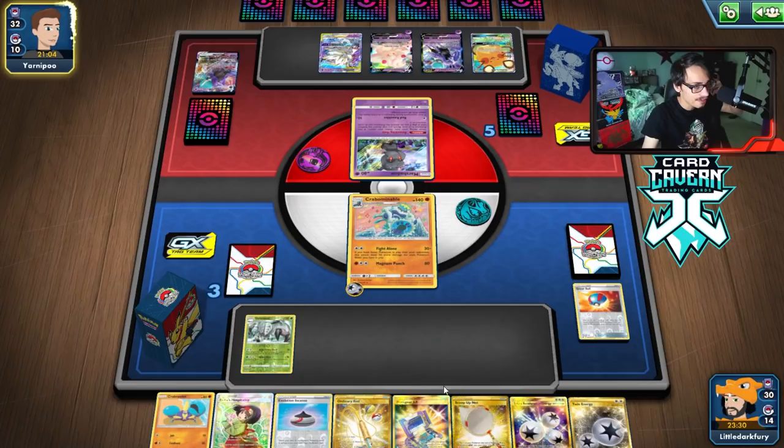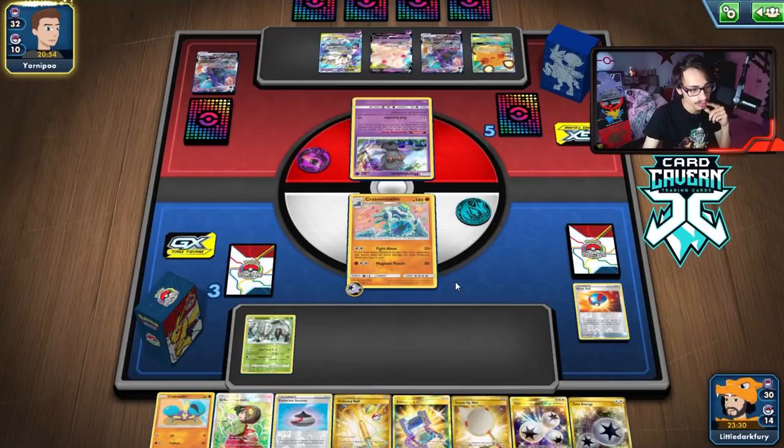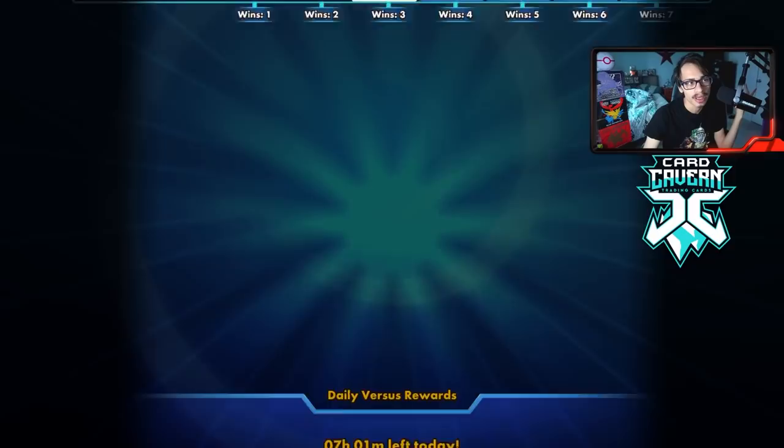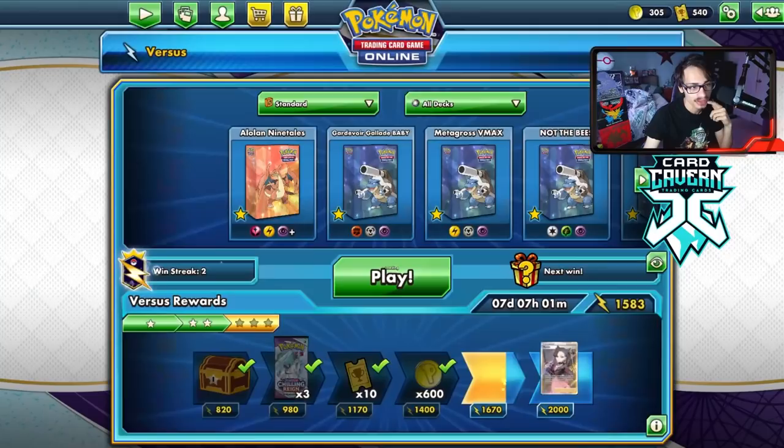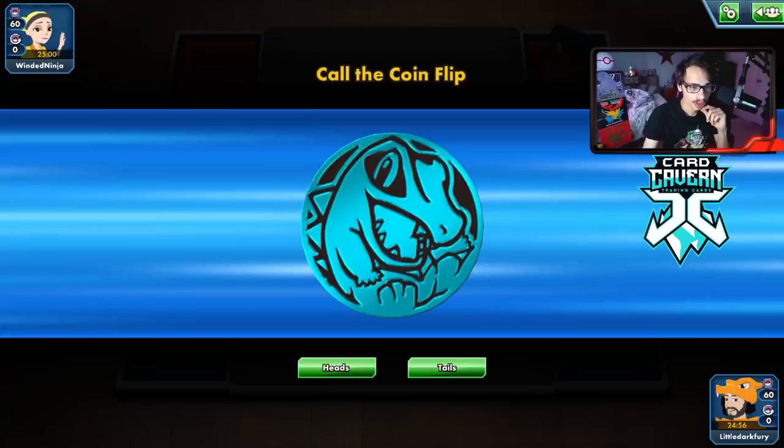They can Shadow Mist me but that won't stop me since I already have energy in play. I wouldn't mind playing Green's next turn, using Echoing Horn to put another Shadow Rider in play, and then winning. We could actually win this turn if they put another V in play. We could Boss and knock out the Solgaleo Lunala with Glissapod if they put a V out — but they just concede. Another win.